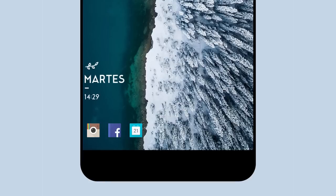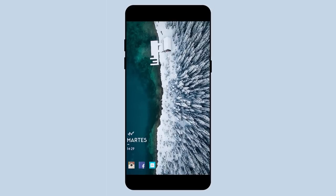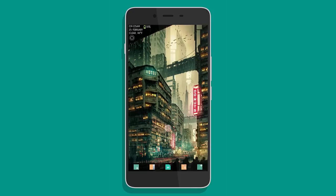Below that we have only three shortcuts: Instagram, Facebook, and Calendar. The icon pack used is called One PX and it looks pretty clean. Overall, the ultra minimal vibe of this setup does the wallpaper real justice.